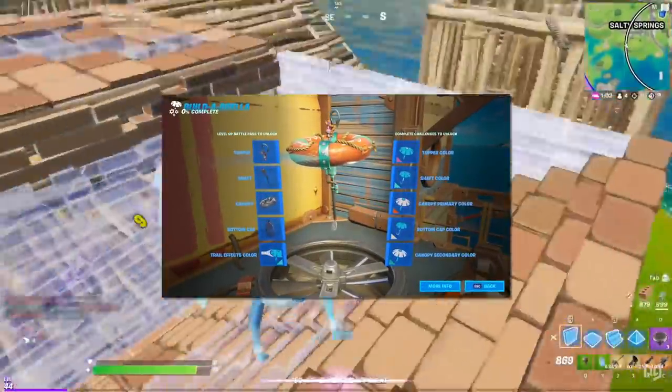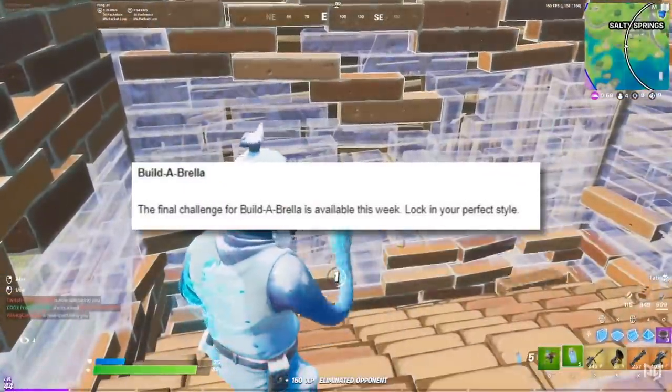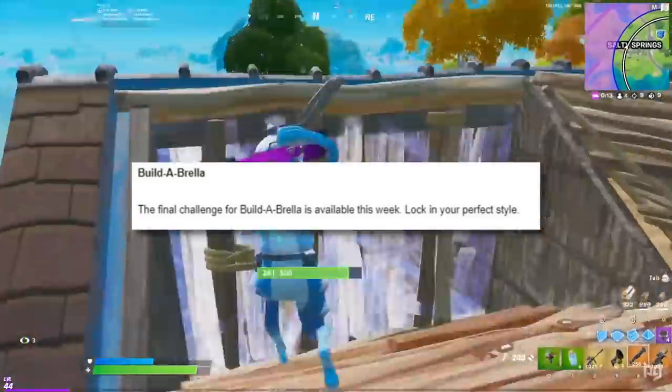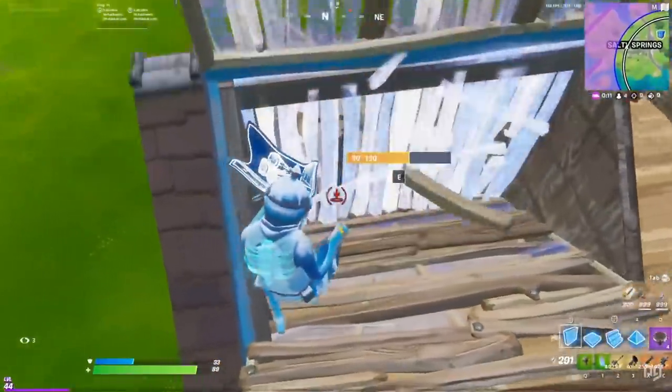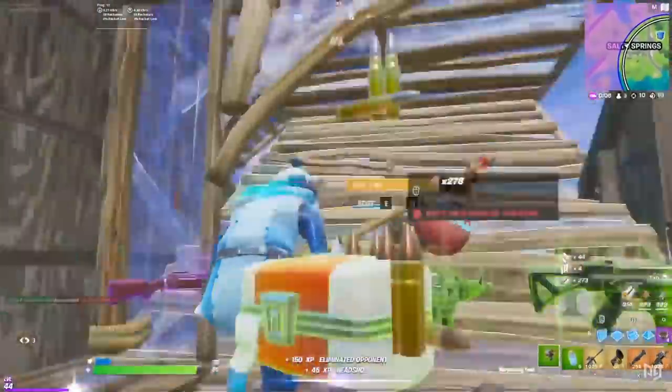If you've been enjoying building your umbrella, you'll be excited to note that the final challenge for the Build-Abrella will be available this week, so remember to lock in your perfect style. The mobile HUD layout tool has also undergone a bit of a revamp, and the new changes can be accessed through the menu.